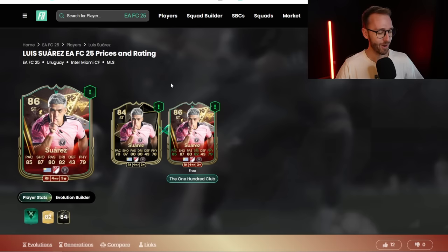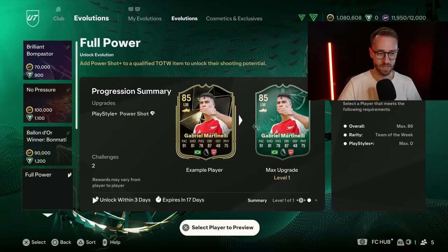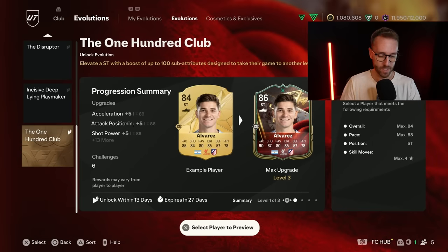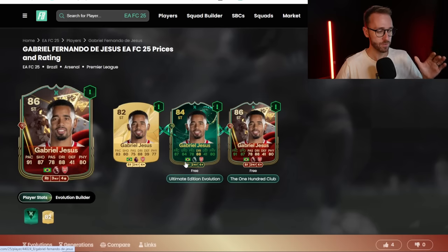And of course there's Luis Suarez Inform, who's only 18k. You pay 18k to put him into an Evolution that's free and you get that 15 pace upgrade - that's a usable Luis Suarez. You can also put him into the Power Shot Plus Evolution which gives him full power. So you could give Luis Suarez a Power Shot Plus and then put him into the 100 Club and get him 86 rated with those stats with Power Shot Plus - electric for the good old vibes.